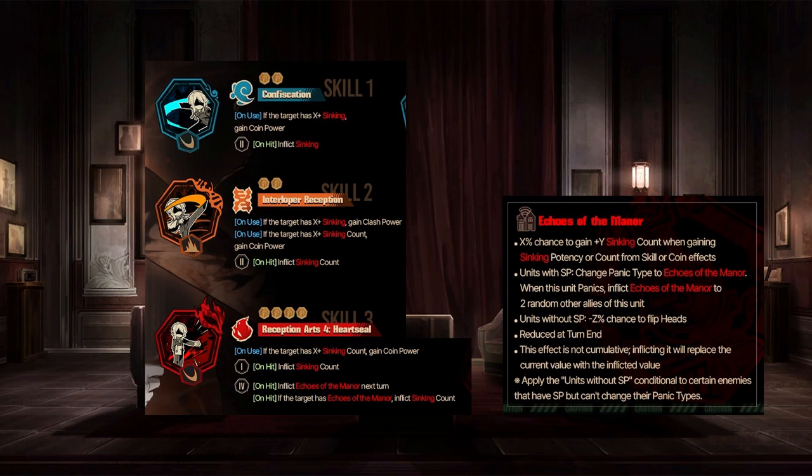Skill one: Confiscation — a two-coin Gloom Slash skill. If target is X plus syncing, gain coin power on use. And the second coin inflicts syncing. Standard enough. The second skill: Interloper Reception — a two-coin Lust Blunt skill. On use, if target is a certain amount of syncing, gain clash power. And if they have a certain amount of syncing count, gain coin power. The second coin inflicts syncing count.